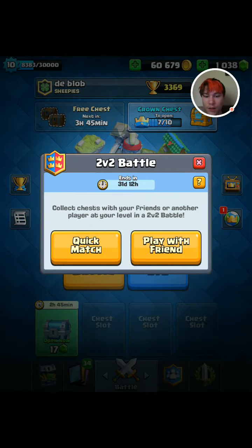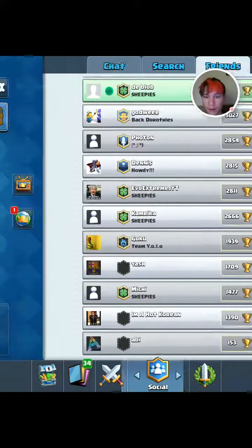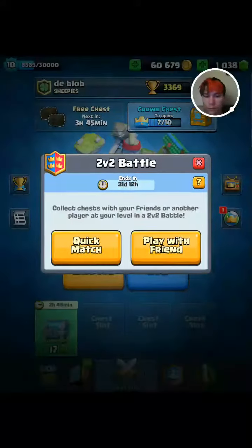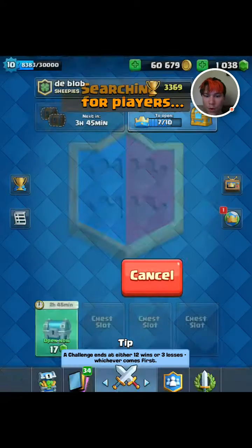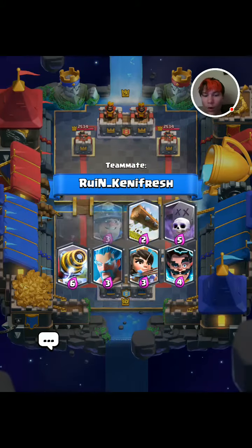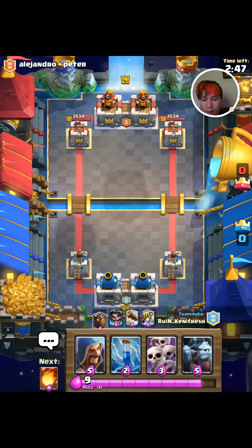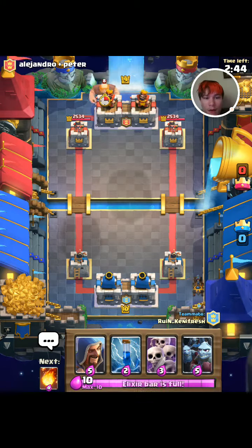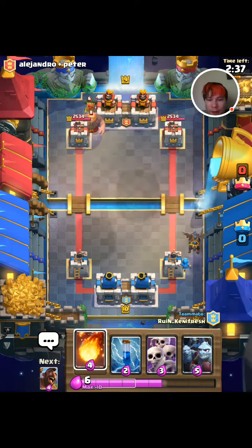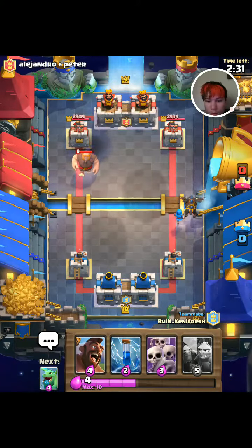I think I'll close off with a quick 2v2. No clan mates or friends are online — let's do a quick match. Holy, that's an all-legendary deck — okay. I didn't even bring my log, or my princess, or my electro wizard. Let's support that — my wizard's gonna be too fat, I should have placed it further back. Fireball, fireball, fireball — easy game!